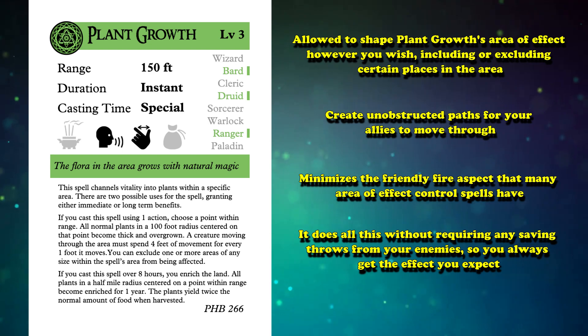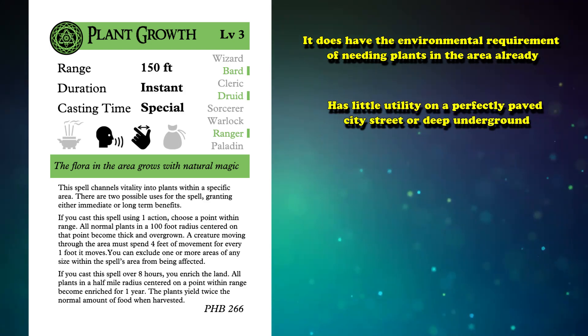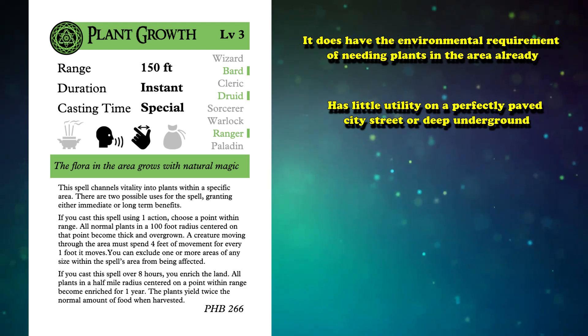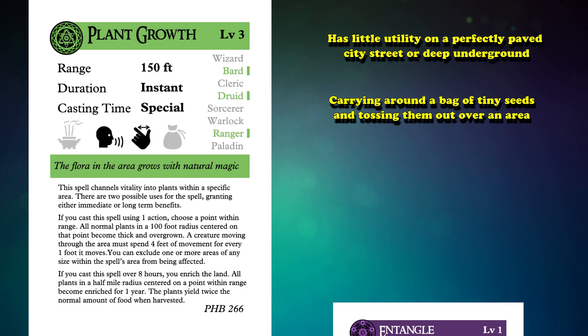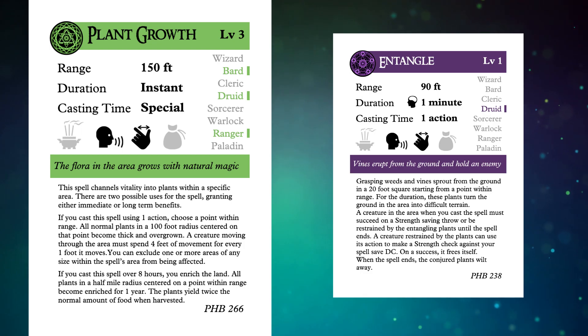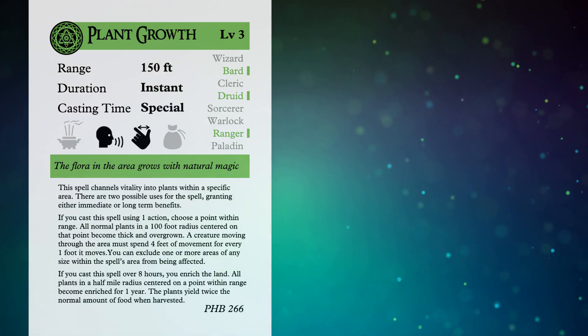It's not all upside though, as it does have the environmental requirement of needing plants in the area ready, so it has little utility on perfectly paved city streets or deep underground. Though this can be bypassed with ingenuity, such as carrying a bag of tiny seeds and tossing them over an area and then casting the spell, or using other spells that can create plants like Entangle. However, the seed approach might not technically be rules as written, so it's something you'd have to ask your DM. This limitation is why Plant Growth only comes in at number 10 — if you can use it, it's a great effect, but you can't always use it.